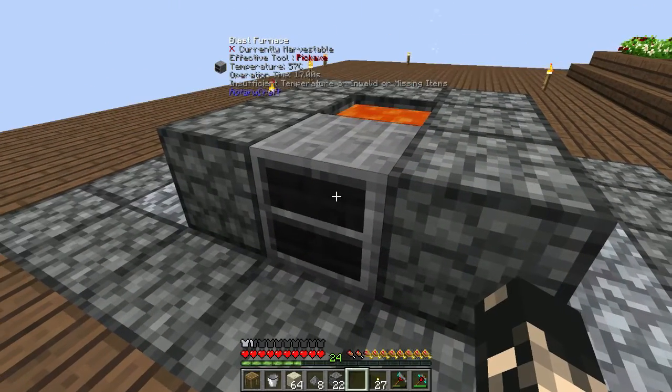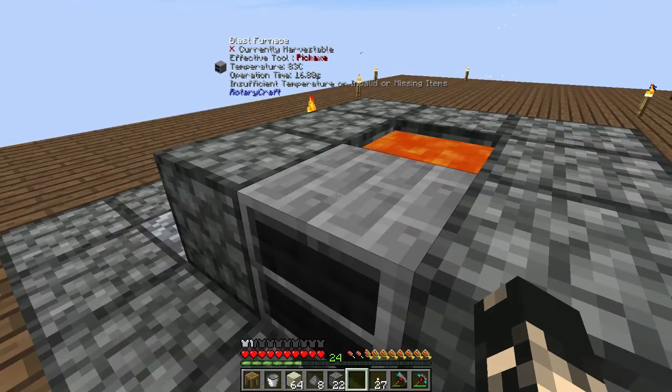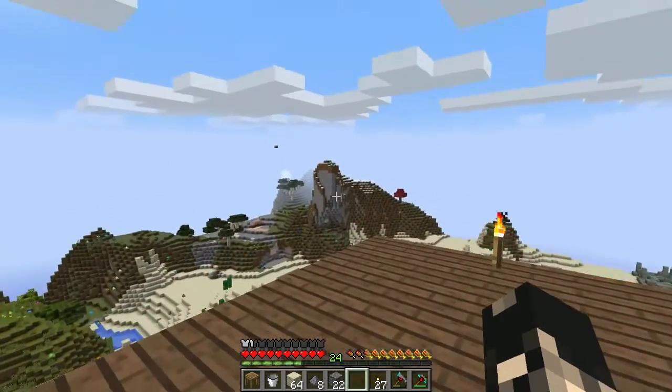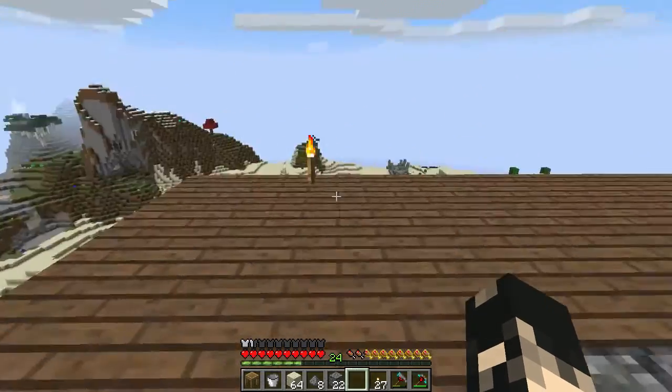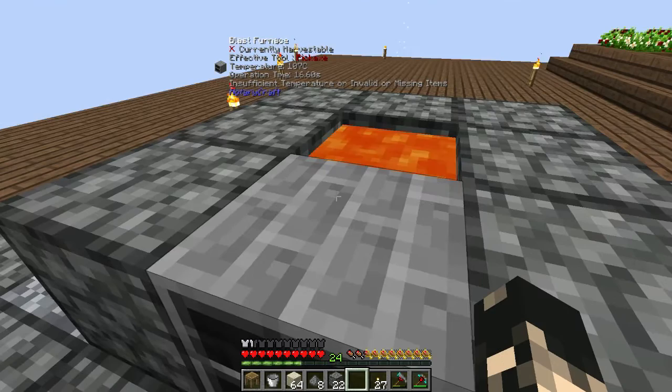It does take a little bit of time - as you can see the temperature is creeping up. I should point out that depending on what kind of biome you're in, the ambient temperature could potentially make this build impractical. We're in a desert so the ambient temperature is about 40 degrees. If you're in a winter or snowy biome, just putting lava next to it may not be enough to get to 600.